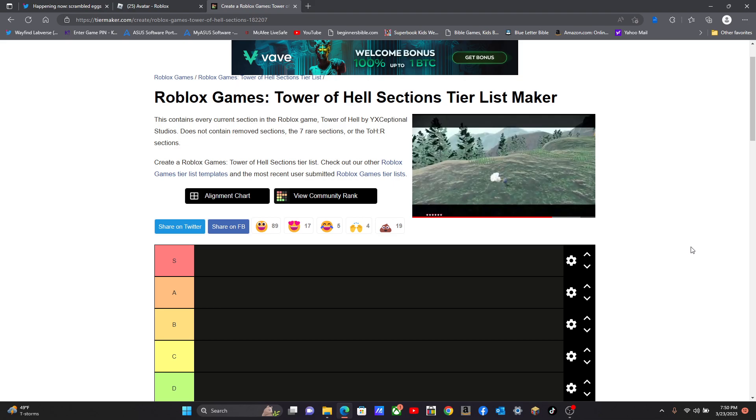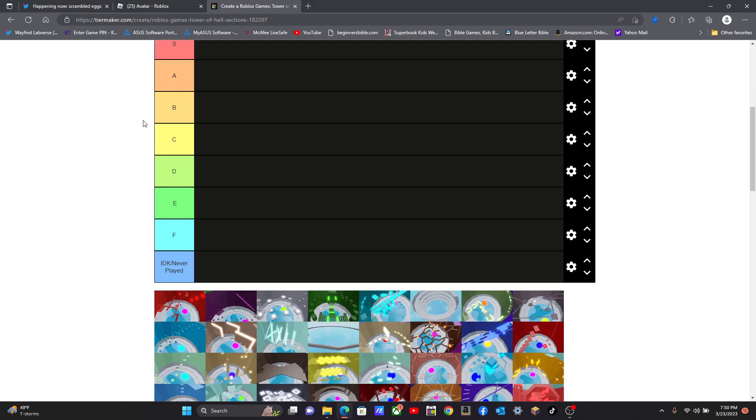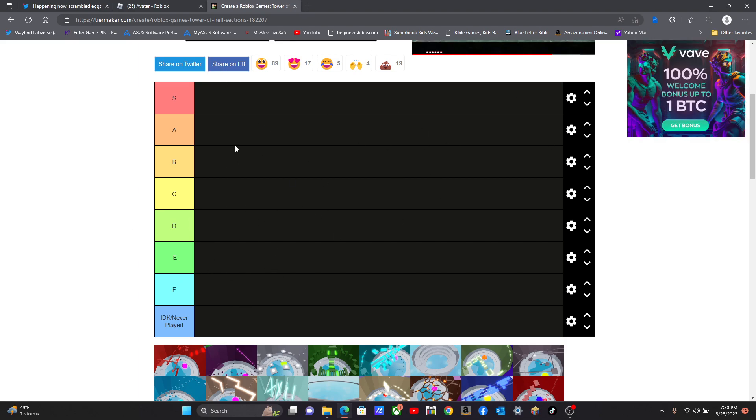And it's pretty awesome. If you look at here — World of Games, Tower of Heck sections, tier list makers. When you don't know what this tier is, you just give out opinions of what levels you play.